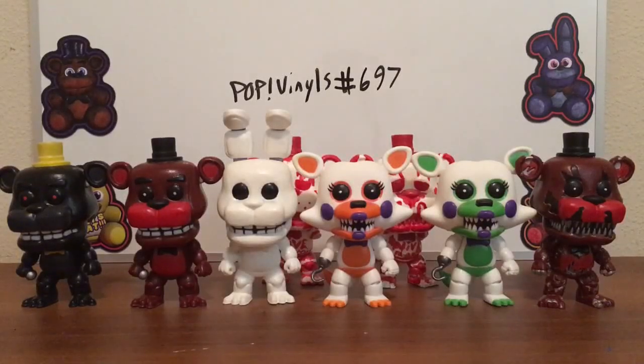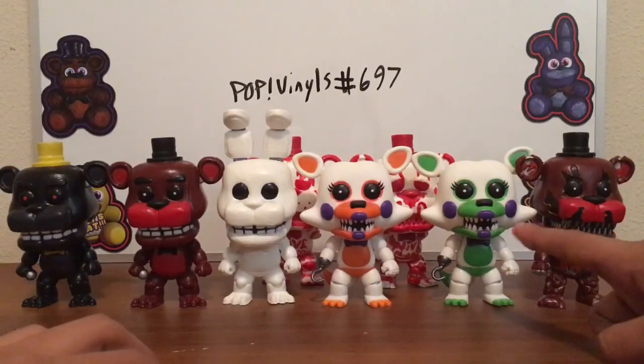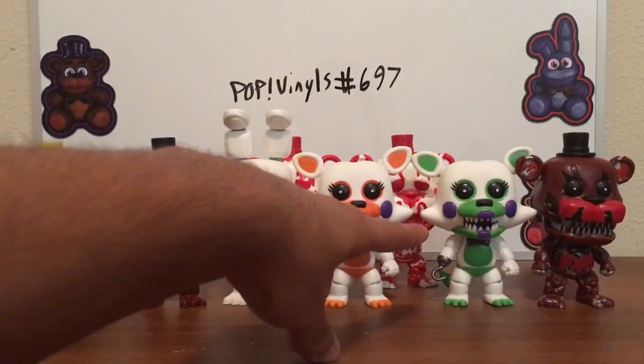Hey guys, it's DRG Vinyl here. Today will be the last FNAF Pop Vinyl customs, at least until Wave 2 comes out. I have so many in front that I can't even fit them on camera. In order we have Freddy as Nightmare Freddy, Nightmare Fredbear, White Rabbit, Lulbit, Toxie aka Fixed, Tangled, Nightmare Redbear, and in the back we have Mike Schmitz Freddy Fazbear and Mike Schmitz Nightmare Freddy.